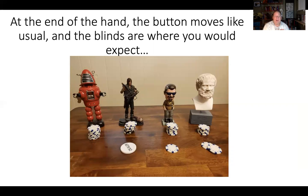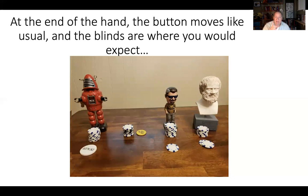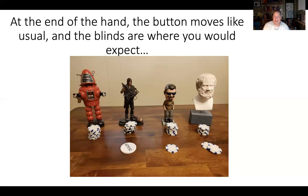At the end of the hand, the button moves as it usually does one space clockwise, and the blinds go exactly where you'd expect — the small blind is one player to the right of the button, and the big blind is two players to the right of the button, just like normal. Notice that if Daryl had not sat down, Marcus and Aristotle were ready to post the small blind and the big blind anyway, so the action is basically the same as what it would have been had Daryl not come back to the table.